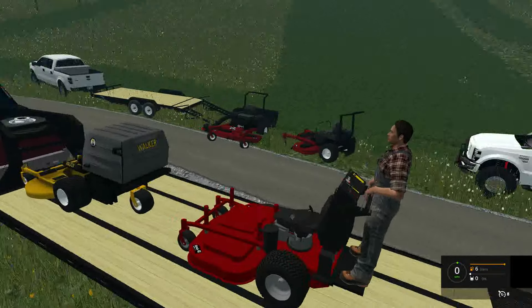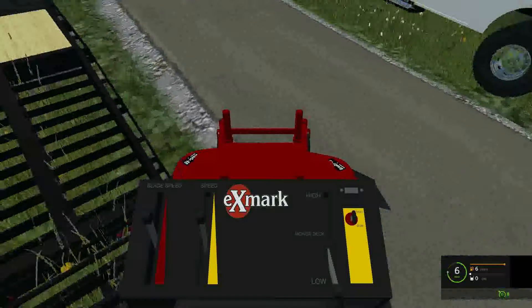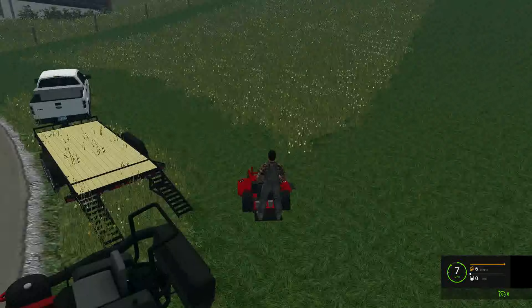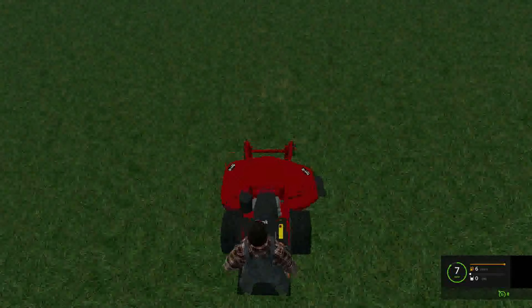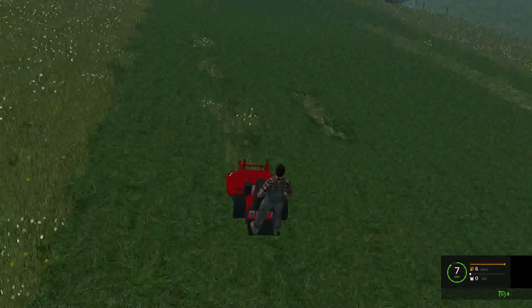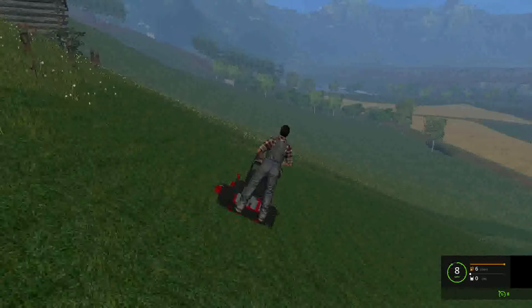Now we have the Exmark 48-inch ride-on mower. It's already slow - it's got a whopping top speed of 8 miles an hour. Yeah, I don't think it's going to drop the clippings. Yep, it's not. So let's go ahead and take this to get these little patches that we missed. This is a perfect little mower for this hill. I mean, it could have a bigger deck, but it's perfect because you stand up - so if it starts to tip over, you can just step off.